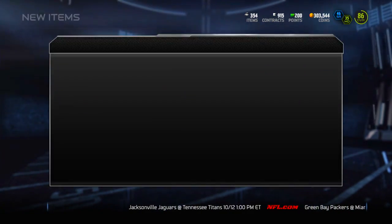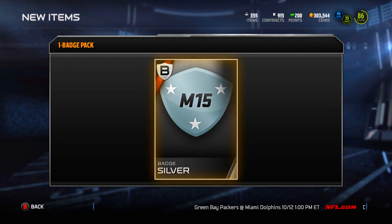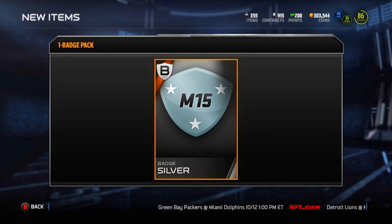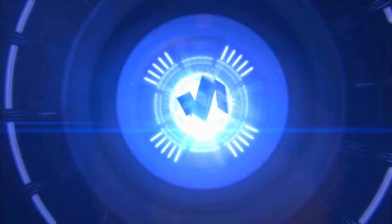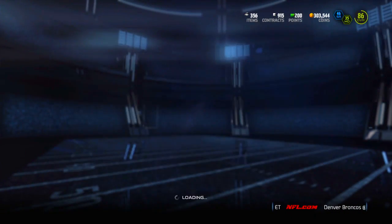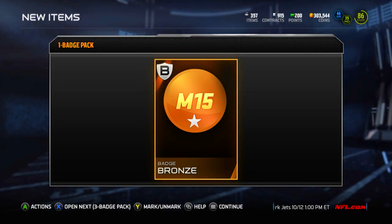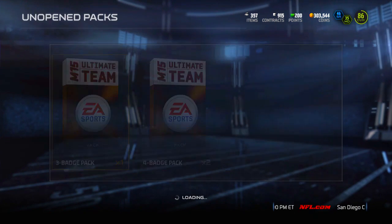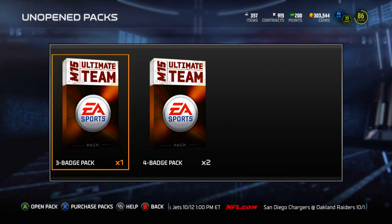A bronze right away — can't be surprised whatsoever with that one. Going on to the next 1-badge pack, can we change the trend? Got a silver — alright, that's nice to see. If I can get 2 silvers, or even a silver and a gold, I'd be very happy. Got another bronze, so we're at 2 bronzes and a silver. Last one — got another bronze. So 3 bronzes and 1 silver in those 4 one-badge packs, but we've got to keep it moving.